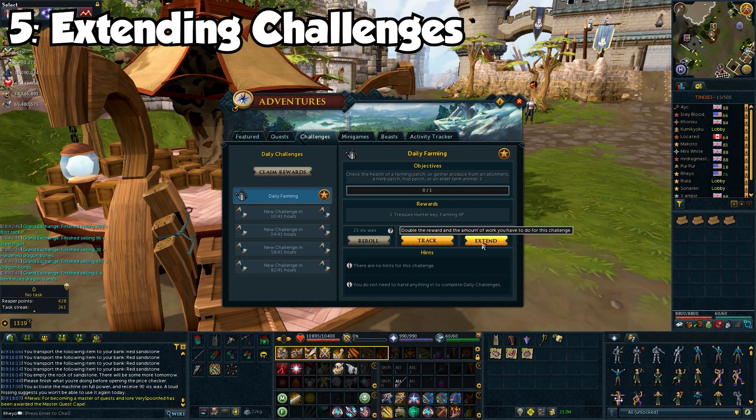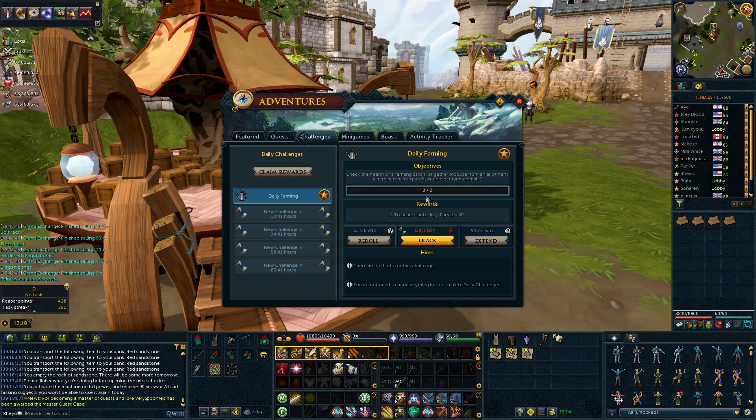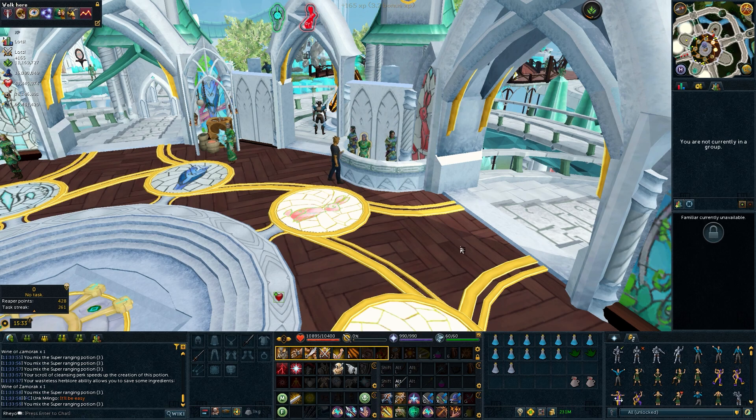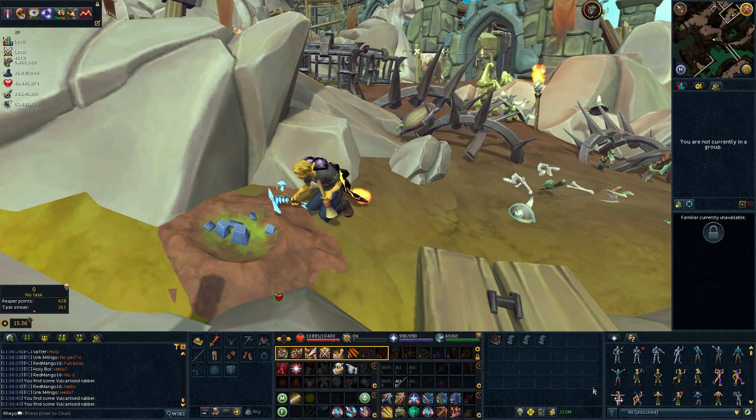For challenges that you do prefer, you have the option to double the challenge. Challenges are pretty easy as they are, so doubling them is typically just for the sake of getting double the experience for very small amounts of effort. I personally extend my Herblore and Archaeology daily challenges. The cost of extending a daily challenge is 50 VisWax, which at current prices is 650k. This is a lot of GP, but to me the amount of experience I get for a few seconds of effort is very worth it compared to the amount of potential GP I'd earn from selling it on the GE.